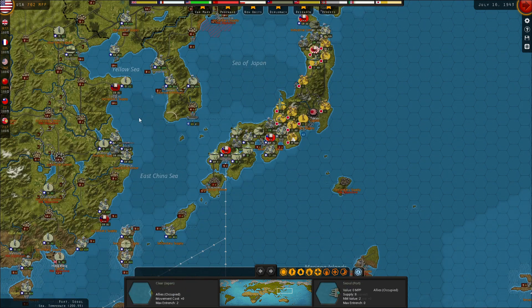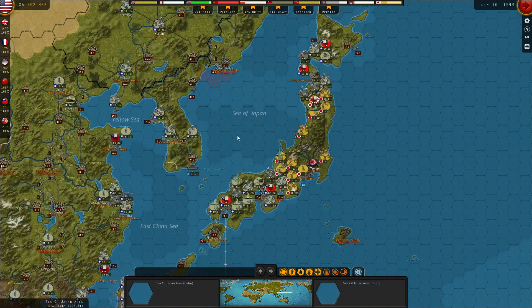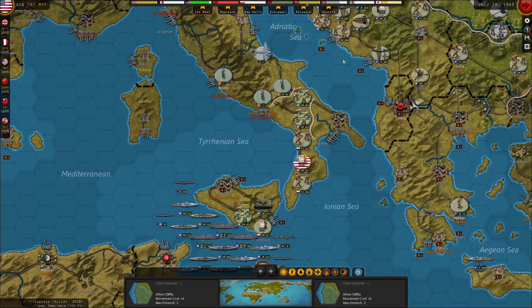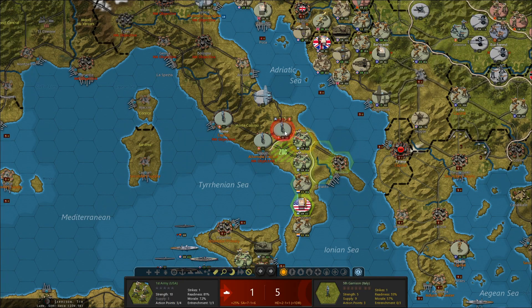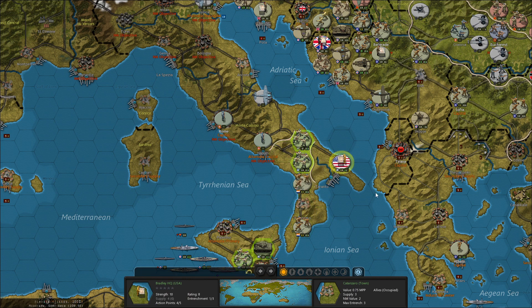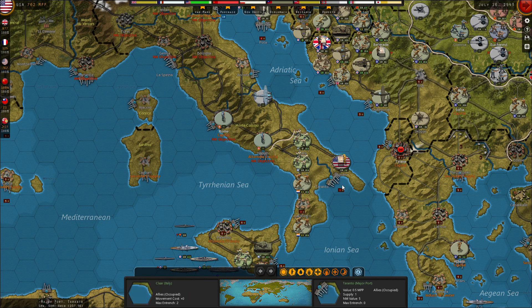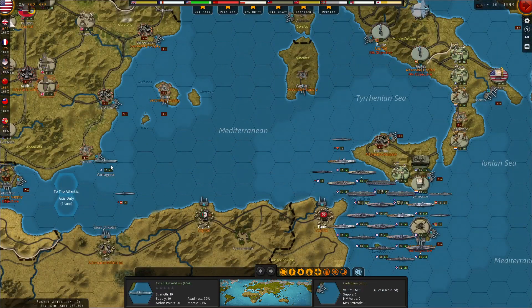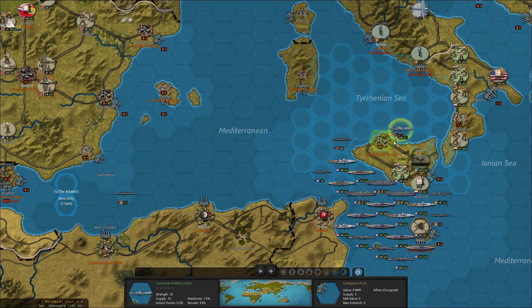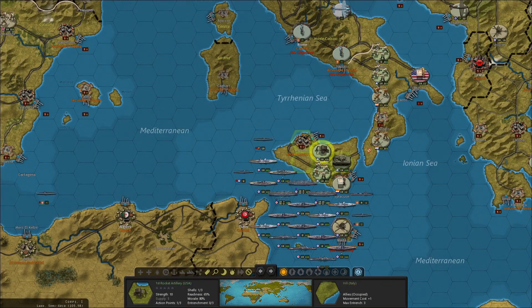Eventually, we might want to send more HQs over — one more to each side — to fully encompass all of our troops, as we're starting to add more to each front rather than open any new fronts, as the Japanese have not been leaving us many openings. We do have the invasion of Italy to continue. We'll take the First Army with its prepared attack on the enemy garrison that has moved up to interfere with our progress. We'll take the Bradley HQ, move it right up to Brindisi, and we're going to sail over — now we have rocket artillery in Italy.